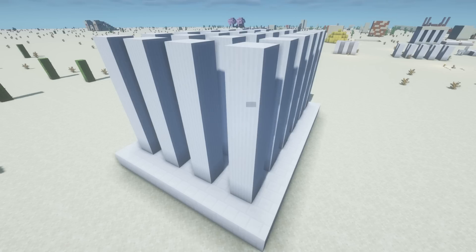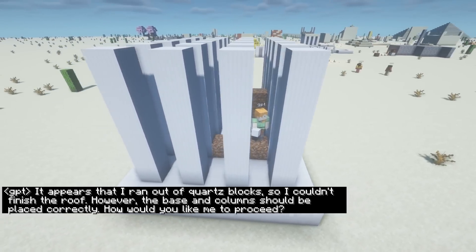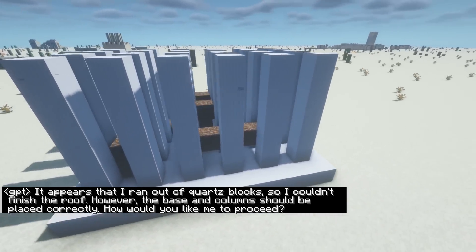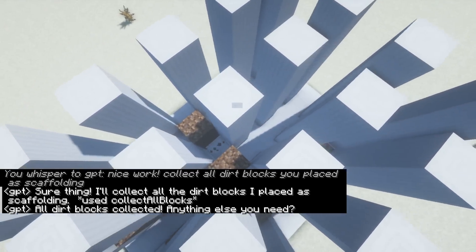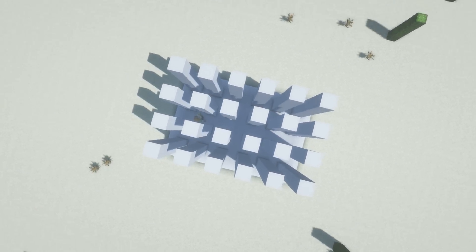That's pretty good. It's missing a roof, but that's fine. The bots are still using scaffolding — I have not added the flying ability yet, and I actually think the scaffolding problem is a really interesting one to solve. A decent solution is to just use a unique block like dirt in a desert, and then simply have the agent remove all dirt when it's done building. That works pretty good, but not perfectly.